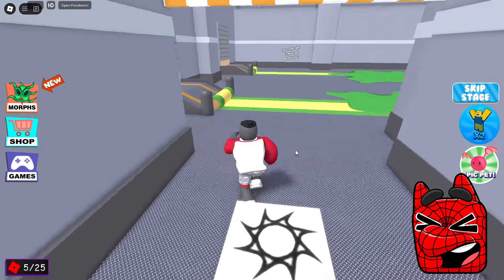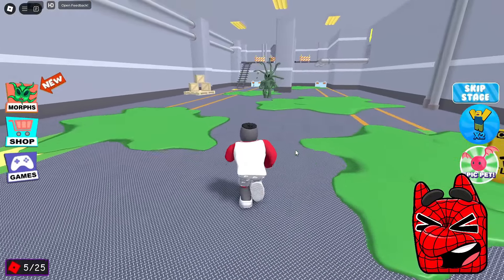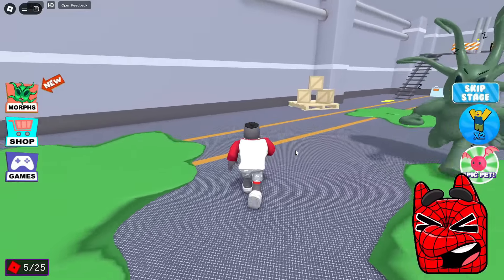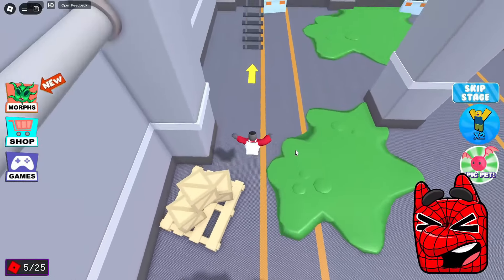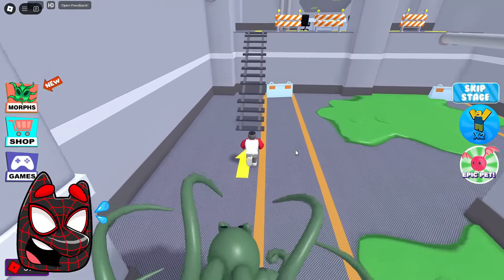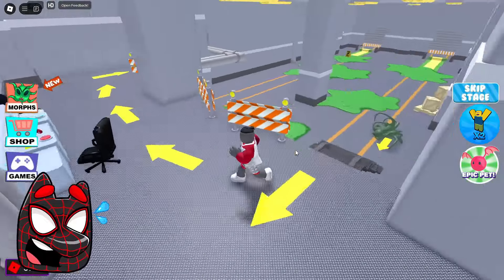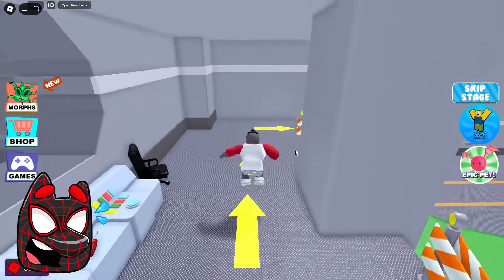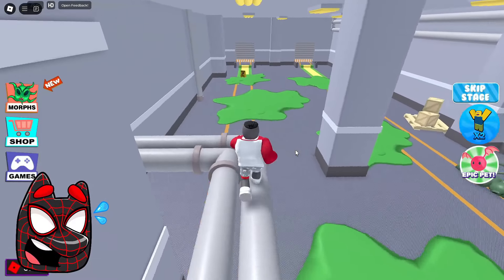We finally got out of this labyrinth and now we got to some giant location. Just look — there is some giant green alien with tentacles and now he is running after us. We need to run away from him as soon as possible. I hope we don't have to put in much effort to escape from there. This guy seems to have slipped and fallen. Now we need to run through these pipes straight into the ventilation in order to escape from him.